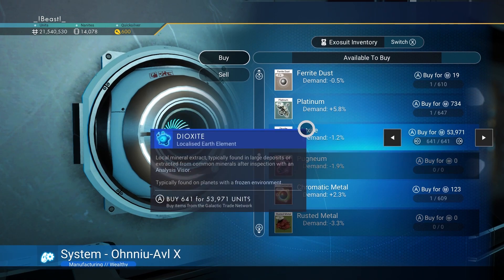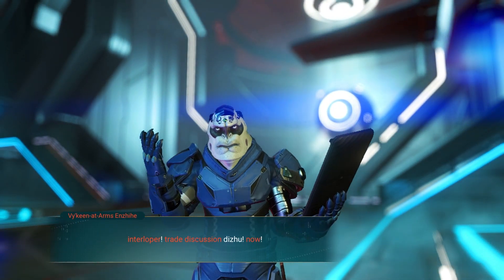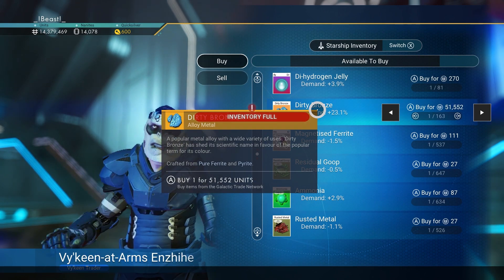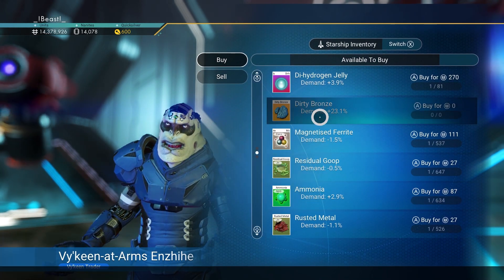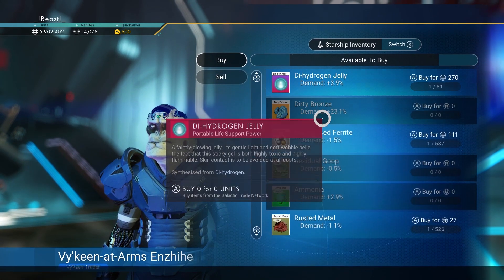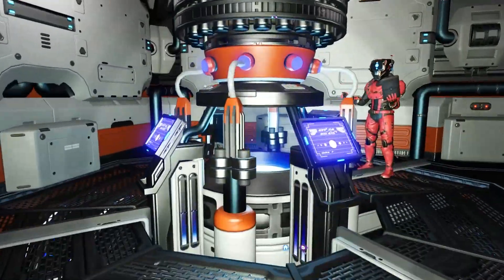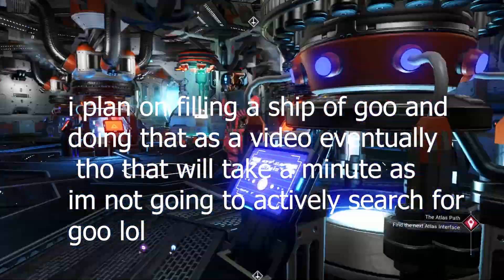We also purchased pugnium, rusted metal, and the little green goop. We then headed to a mining galaxy and did some more purchasing. The first guy we met had some cobalt, which we bought all of — we were going to turn it into ionized cobalt for creating herox. We also bought dirty bronze after clearing our inventory by moving some stuff to the freighter temporarily. This guy also had more ammonia and 500 residual goo. The pugnium is pretty much an instant smelt, so that was probably at least another couple hundred nanites.